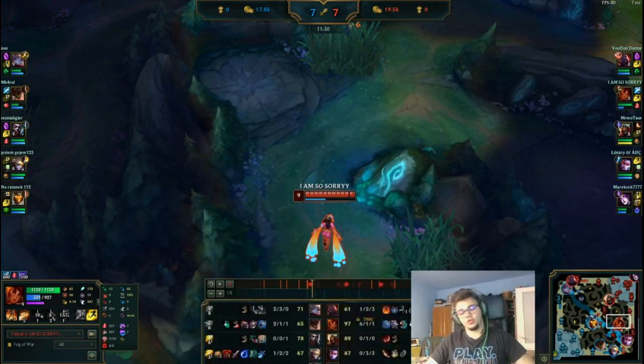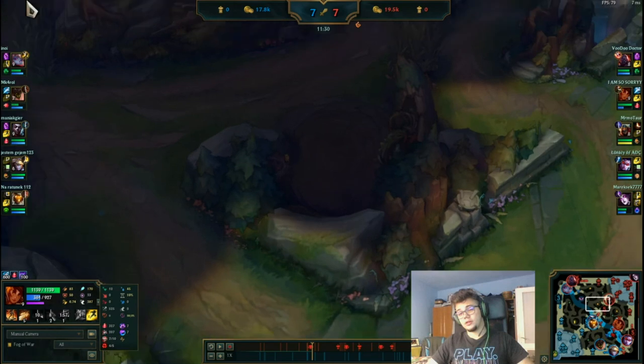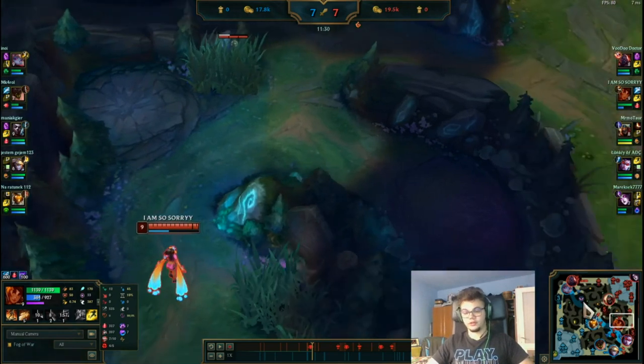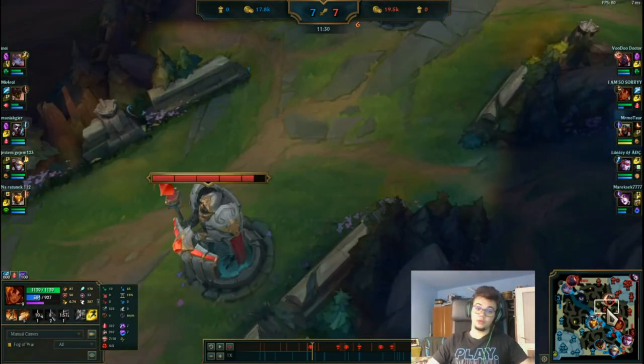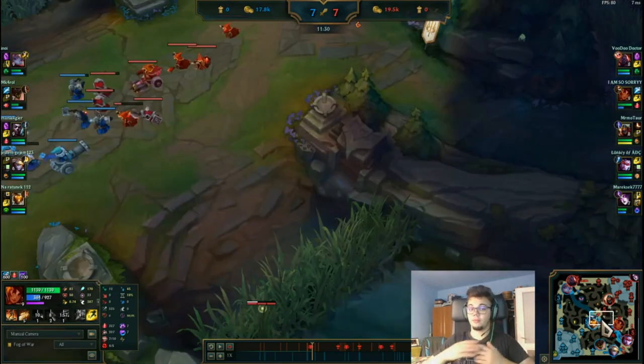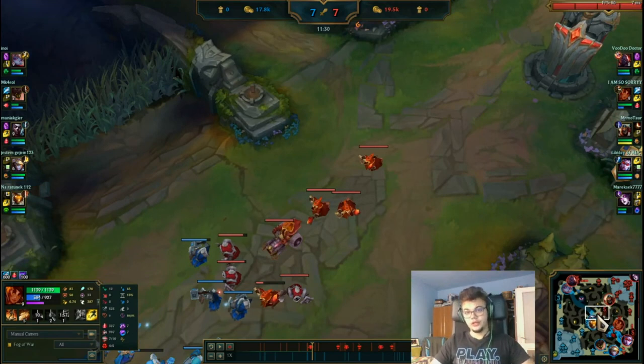Besides all that, you need to understand how to kite — another reason people don't play Taliyah is the kiting factor. You can't stay in one spot; you have to move around the worked ground circles. If you want to pick this champion up and practice it, this is everything you need to do. But it's not easy — don't expect this champion to be easy. It may be one of the most frustrating champions in the game by the amount of hours you have to put in until you see results. She is stronger than Skarner though, I'll give you that. I really hope you enjoyed the guide and see you next time. Have a nice day, wherever you are. Goodbye.